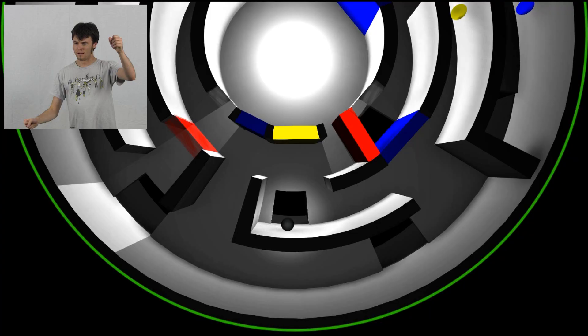It was kind of tricky at first getting the collision to work between the ball and the walls in the Unity engine. We were using some functions differently, and for some reason there were still some bugs that we had to work out eventually.